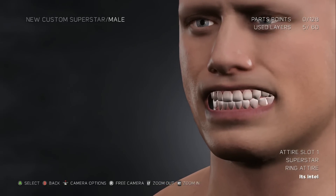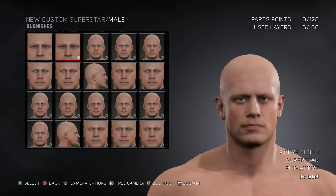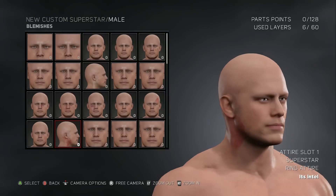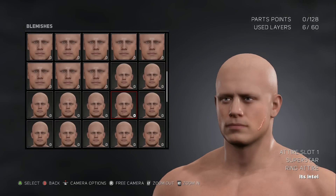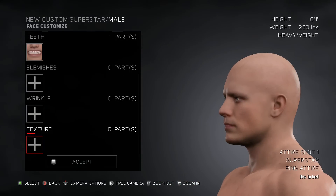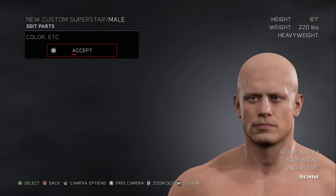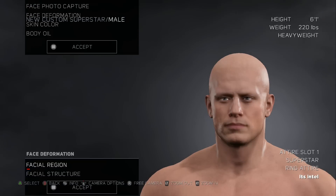We're just gonna keep the normal teeth too, we're not gonna knock out any of his teeth. Blemishes, wrinkles - let's see what we got in blemishes. We got pimples or something, scars - yeah pimples, look at that. We got rashes. Should we give him a rash? I don't want to give him a rash. He's got little moles and whatnot. We're not gonna give him any blemishes. Wrinkles - no wrinkles. Texture - he's just changing the way his face looks. We're gonna keep everything normal. Face photo capture - no.